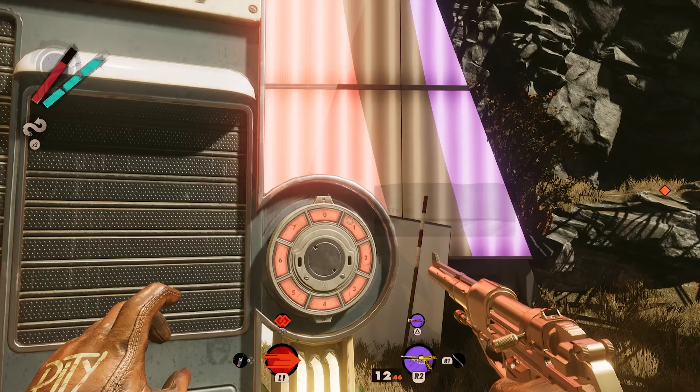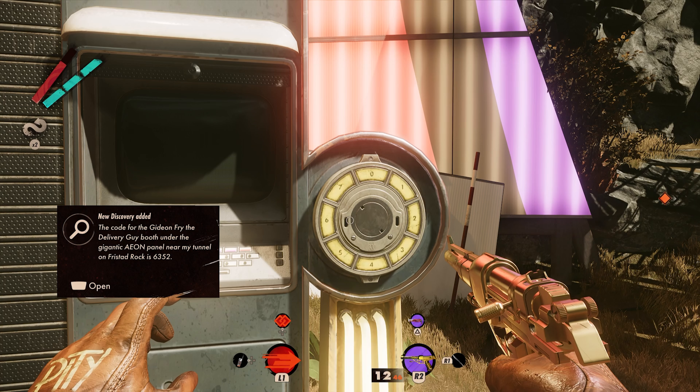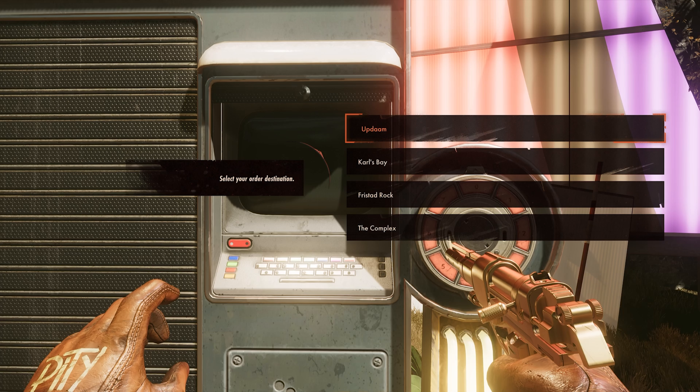Once you've got the code written down, head to the nearest delivery booth. There's one near one of the tunnels here on Fristad Rock. Once you enter the code, it'll be saved as one of your discoveries permanently.